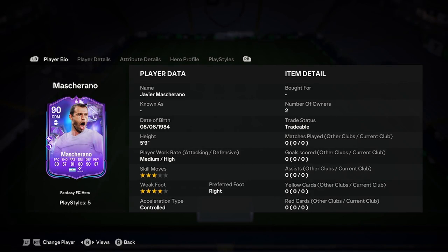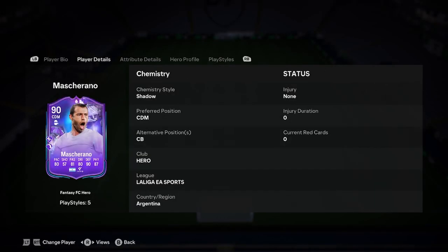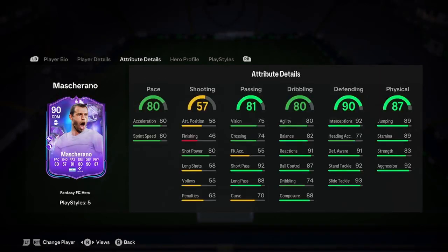He is 5'9", medium-high work rates, 3-star weak foot, 4-star skill moves, right footed and controlled. That is a fairly nice start — he's actually looking like Kante a little bit, which I like. You can play him at centre back, but I'd recommend against it. I'd keep him in the CDMs.